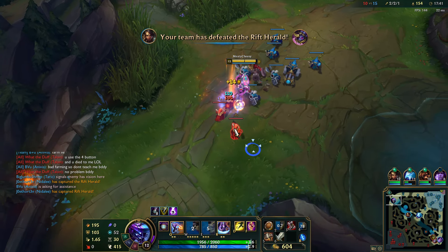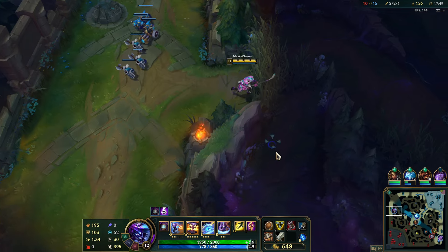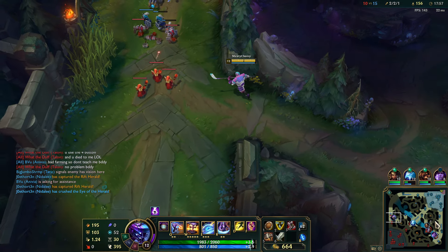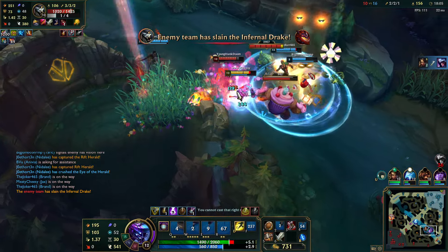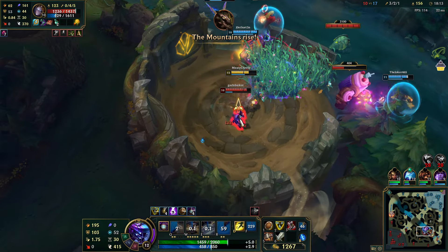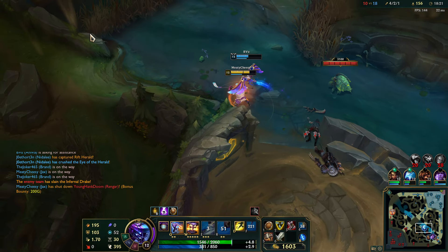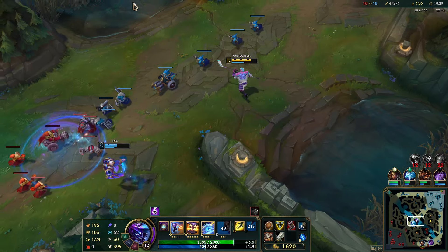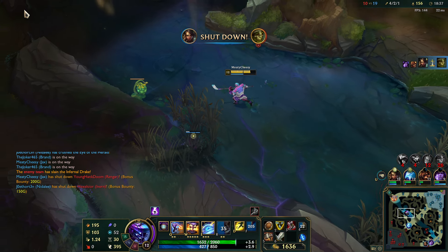Now that I have first tower there's so much pressure on the map. I can scale even harder or snowball by taking the enemy jungler's camps when they're up. We just got some good kills — nice! I'll take it and go back top and defend my power. If the kill stays, we kill her — and a shutdown on top of that, we are popping off.